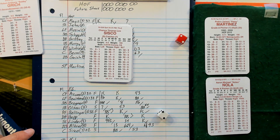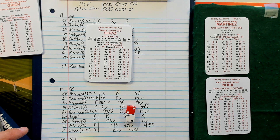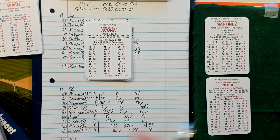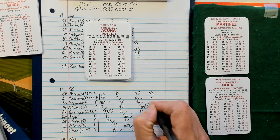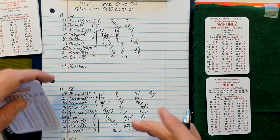Chance Sisko — 22 but it's an 8, versus righties making him a 16 — fly to center. Two away, here's Acuna — 12 is a 25 — ground out to second. We go to the ninth inning.